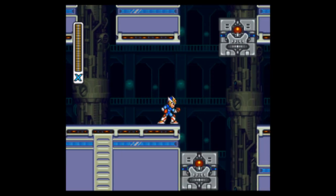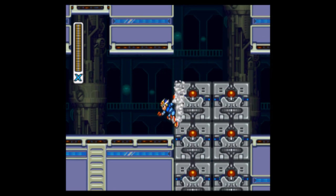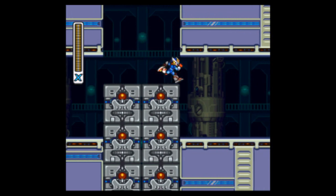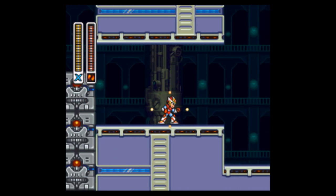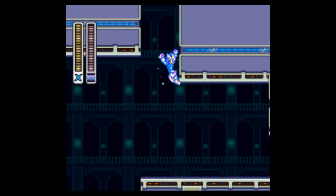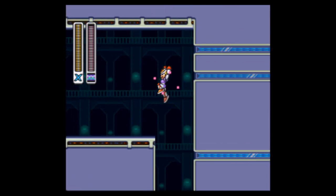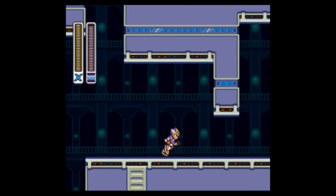We're gonna wait for these blocks to go down first, but here I'm gonna show you how to get another upgrade. You just switch to the fire jump, fire, then switch to the chain and you can grab that wall, wall jump, and that is the energy tank — our last one in the game.